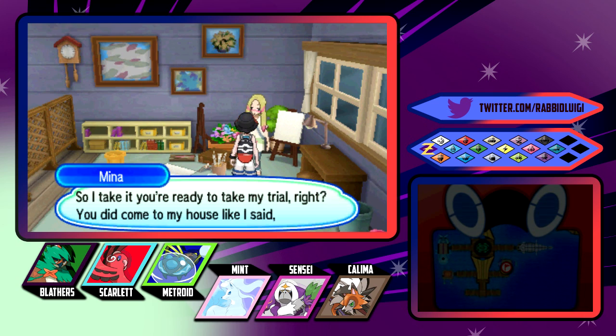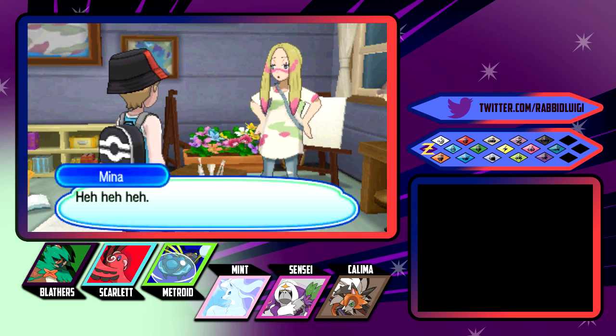How you doing? So I'll take it. You're ready to take my trial, right? You did come to my house, like I said, after all. That's why I'm here, I think. Let's go. I want to fight some people. Compared to Necrozma? Should be okay. Then let the trial of Mina begin.